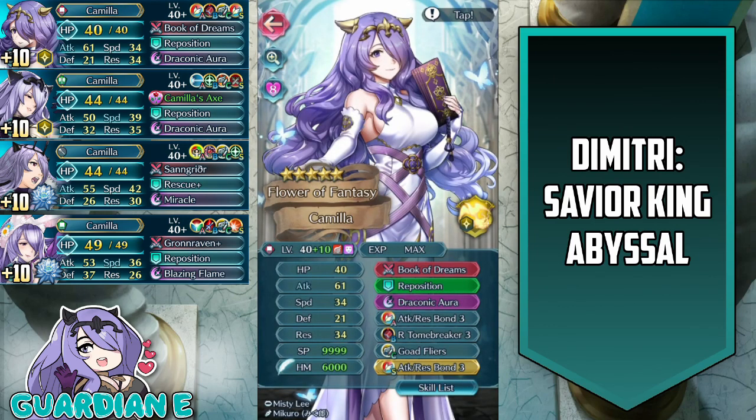Next up we have adrift Camilla — flower of fantasy Camilla merged at plus 10 with an attack asset. Native book of dreams, reposition, draconic aura, attack res bond 3 for both the A slot and the seal, doubling up on that bond skill. Red tome breaker 3 for the B slot, and goad flyers for the C slot.